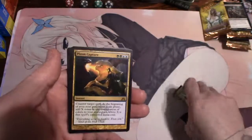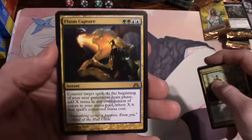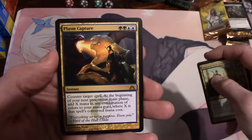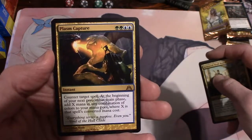And our rare is Plasm Capture - counter target spell. At the beginning of your next pre-combat main phase, add X mana in any combination of colors to your mana pool, where X is that spell's converted mana cost.